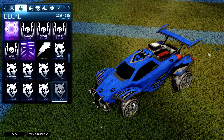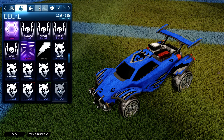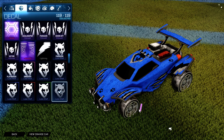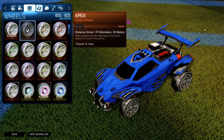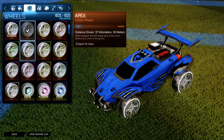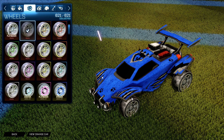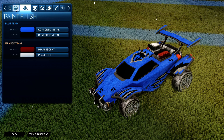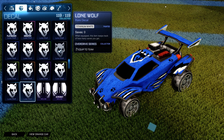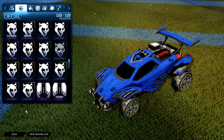These are the black RLCS wheels — the Apex. For a second I was having trouble remembering what the heck they were called. I almost think the black ones go better with the gray painted version of this decal. But anyway, there's your white. Obviously a huge difference between gray and white.